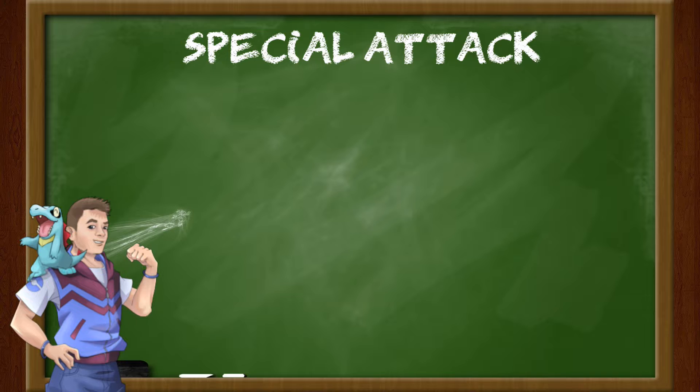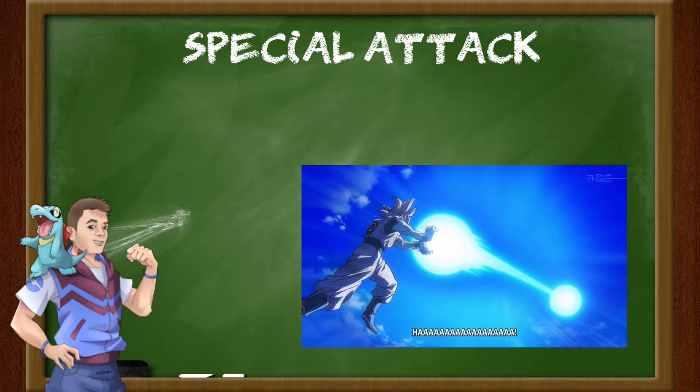Fourth is the special attack stat. When thinking of special attacks, think of long range attacks that don't require direct contact with the opponent to hit them. The easiest way to think about it is like how Goku, despite having kicks and punches, can use the Kamehameha to hit opponents at a distance in Dragon Ball Z. The same principle applies here. When using special attacks, you won't run the risk of activating contact abilities such as static or flame body.